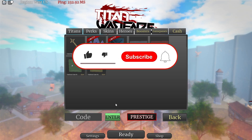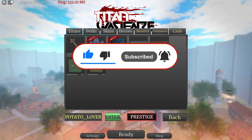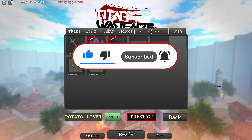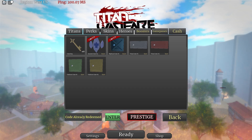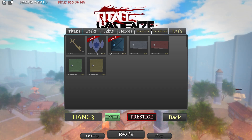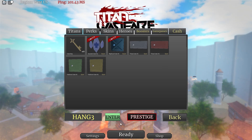Our first code is going to be 'potato guy' and it gives you 1000 cash. Redeeming it now — press that enter button and as you can see it works, awesome 1000 cash! The next code is 'hang 3' which gives you 500 cash. Redeeming it now — press enter and redeem.